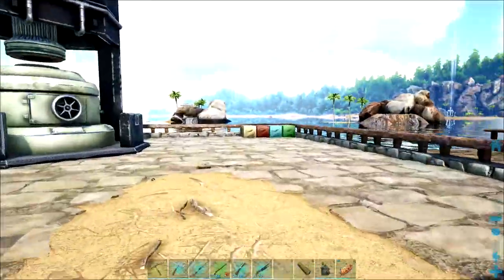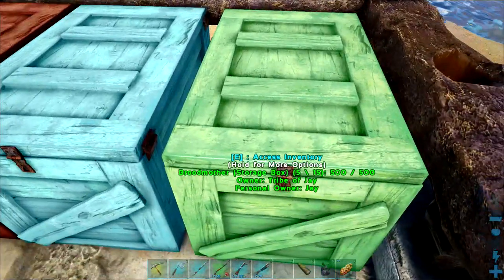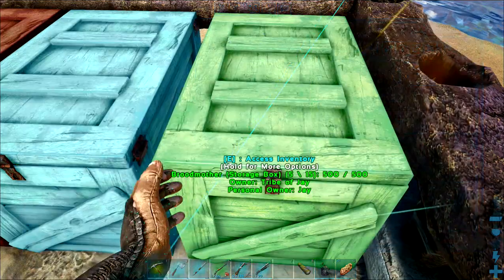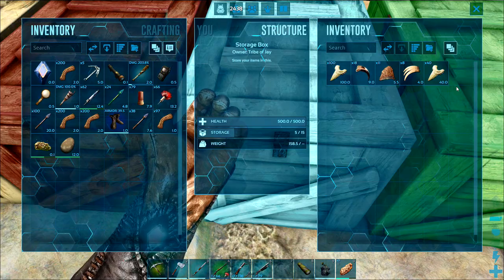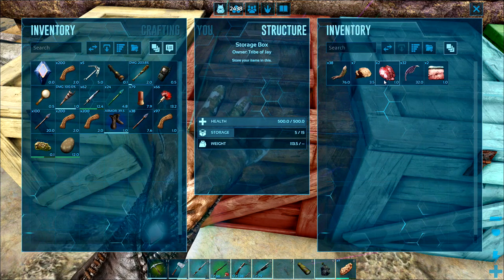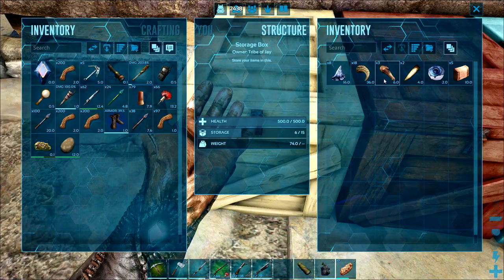Outside here I've got some boxes ready — we've got the Broodmother, the Megapithecus, the Dragon and the Overseer, and these are our trophies gathered so far. I haven't got much in the way of Sarco skins and Titanboa Venom, but the rest we're doing pretty well for. I only need about two more Therizino claws and we can do the Megapithecus. We've got some more Euteranus brains but we've got all of the Tuso tentacles we're going to need. Alpha-wise we've got pretty much everything we need apart from the Giga Heart.